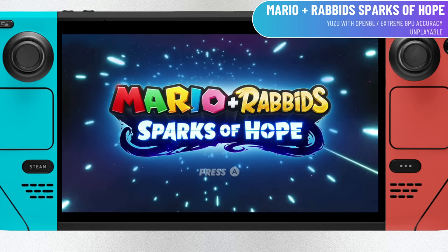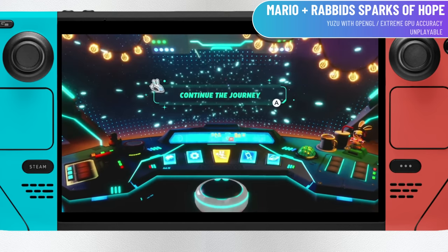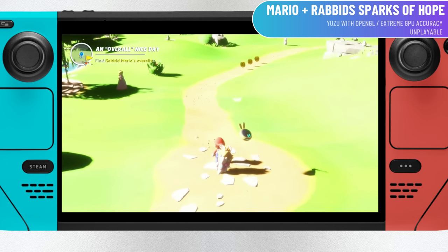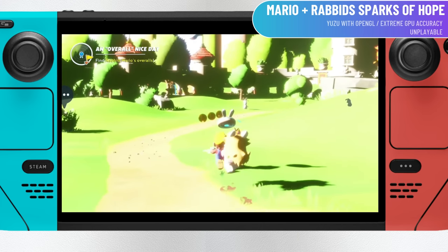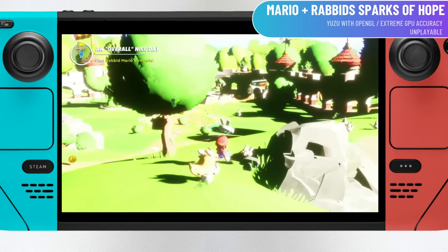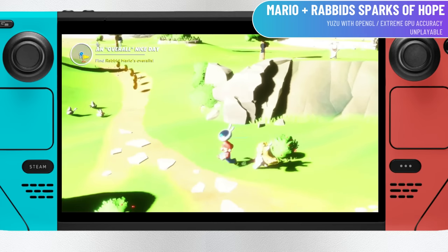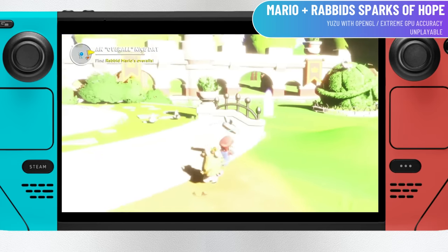Next up is Mario Rabbids Sparks of Hope — my second most anticipated title for the Switch — but unfortunately this is not playable on the Steam Deck. We tried everything for this one. If you use Vulkan, the emulator just crashes after the opening cinematic. If you use OpenGL on Ryujinx, the game is unplayably dark with performance issues. If you use OpenGL on Yuzu, it either displays nothing or is too glitchy to look at. Even with GPU accuracy set to extreme, you get unplayably dark or unplayably bright and flashing screens. Sparks of Hope is built on Ubisoft's Snowdrop engine, and any game running on the Snowdrop engine has been effectively written off by the Yuzu and Ryujinx communities since it is limited to just a few Ubisoft games. This is our first unplayable game on the Steam Deck for this video.